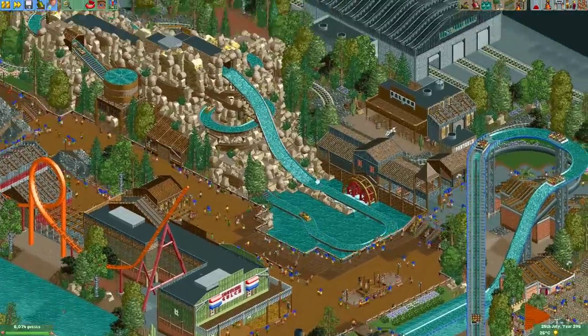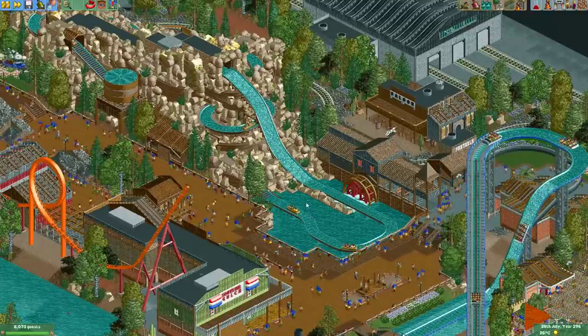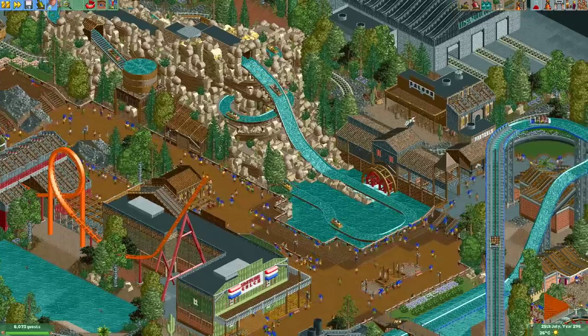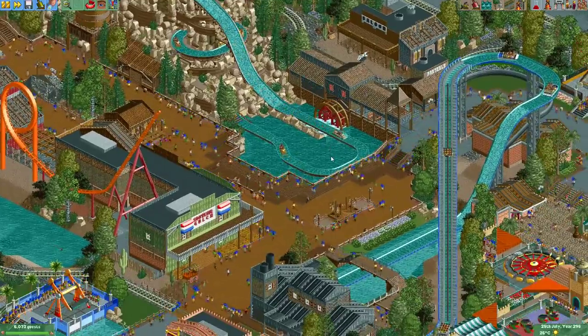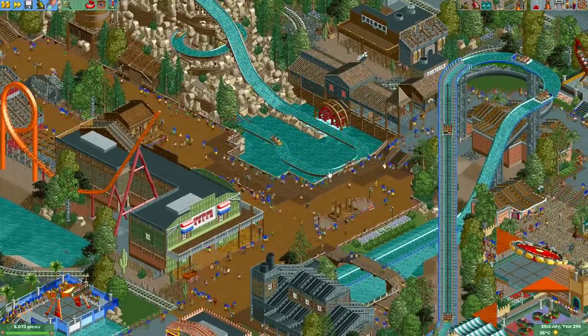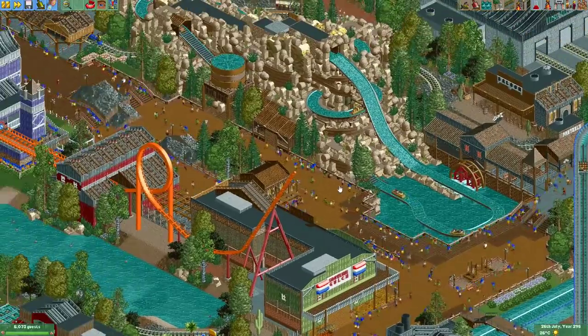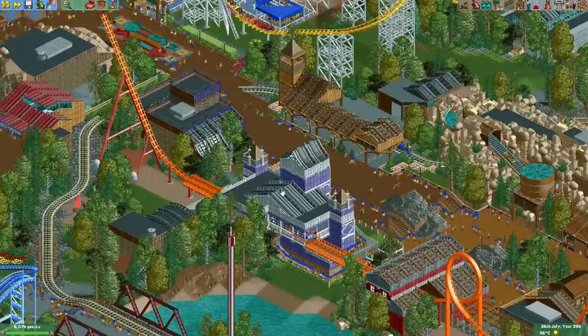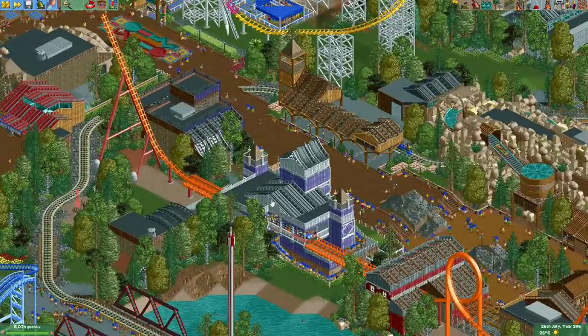I've even seen some people use burger bars mixed in with other rocks to represent big round rocks dispersed in between — the creativity some people have in this game is amazing. I really like this last drop popping out of the tunnel, although the splash area might be a little on the short side. Anyway, that was the log flume.